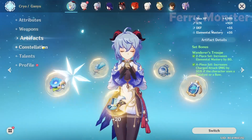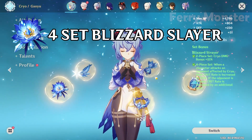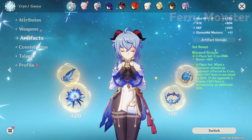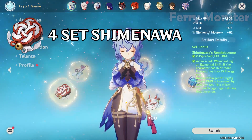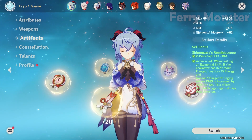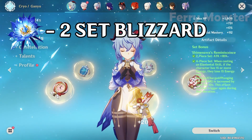Next, her artifacts. For freeze, 4-piece Blizzard Strayer is the best. For melt, the artifact sets can be divided into three options: first is 4-piece Wanderer's Troupe; second is 4-piece Shimenawa's Reminiscence — of course not for Hamayumi users; and last, as an alternative, you can use 2-piece Blizzard Strayer and 2-piece attack artifact.